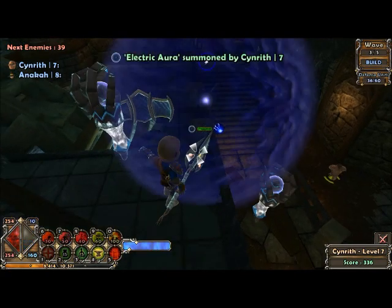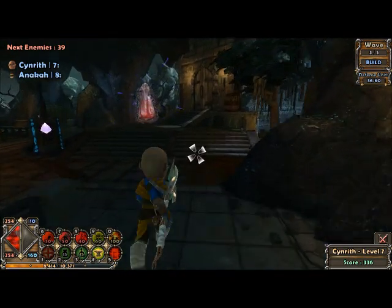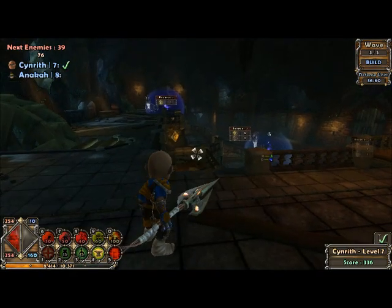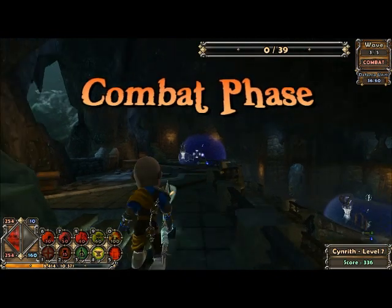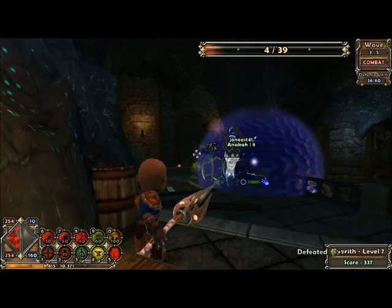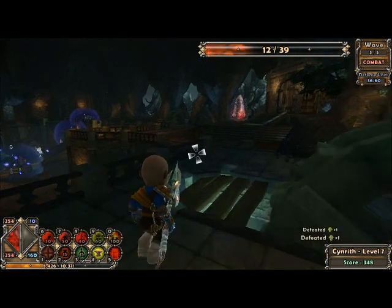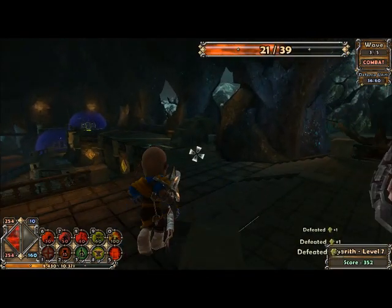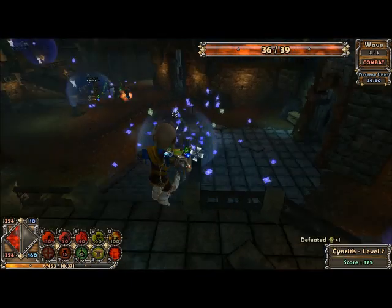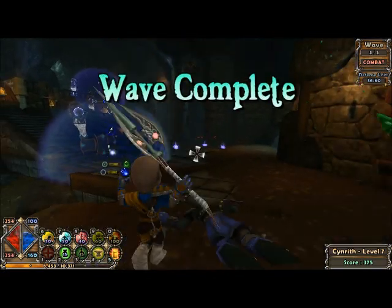There we go. You ready? Yep. I'm going to stand over this side — it gets weaker. I'm going to take out this one first. He's dead. We'll take out the other one quick because they're less reinforced than the stairs leading up. He's down. We can take out the ones that are down here now. There we go, sorted — another round down.